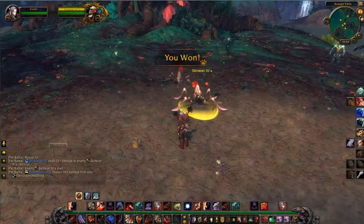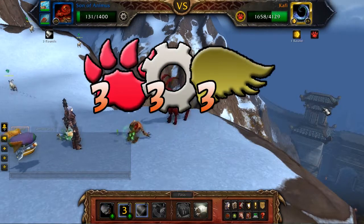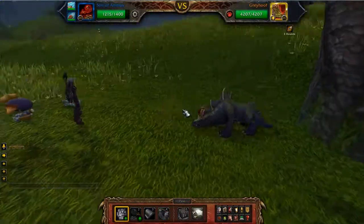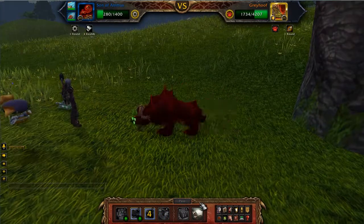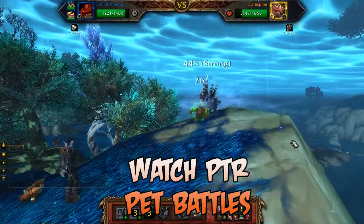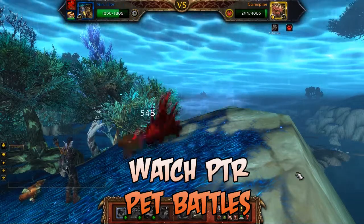So if you want to do this the easy way, you just need to level three teams of level 25 pets of the Beast, Flying, and Mechanical pet families. On the live servers, I've been using Team Hayate to complete the quest line every day. If you want to watch the videos I've taken on the PTR and see the full play-by-play of how I've defeated the Elite Battle Pets, visit the Pets of Warcraft YouTube channel.